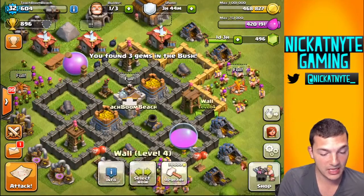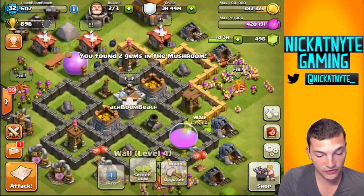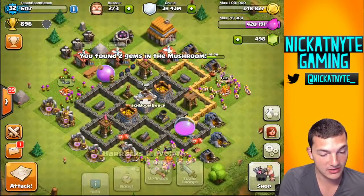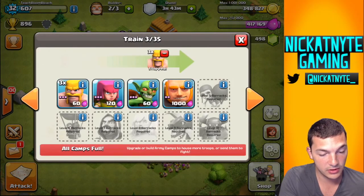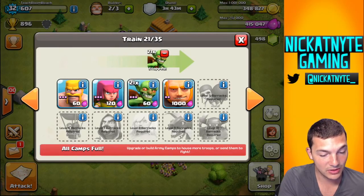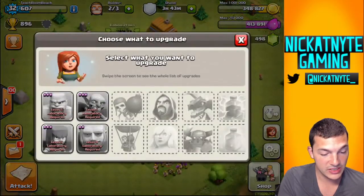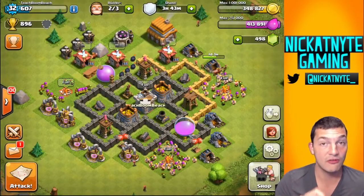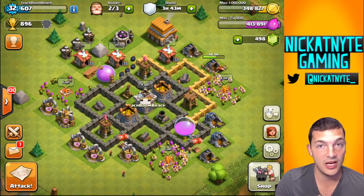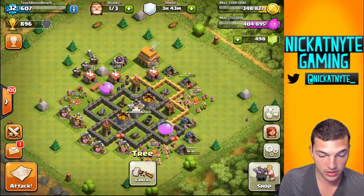My goal was to try to max my walls for Town Hall 5, and it's going to be coming along soon, so I'm going to continue doing that — maxing the walls. But first, I've got archers building up, some barbs building up, and lastly some goblins building. The goblins are now level 3 off of this research. I can't upgrade the lab until Town Hall 6, so I'm going to stay at Town Hall 5 and max it out.